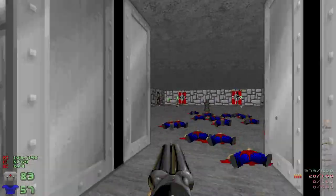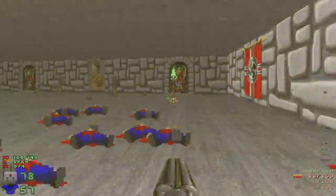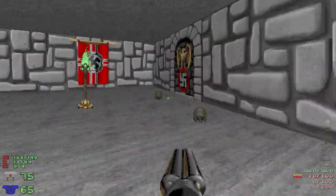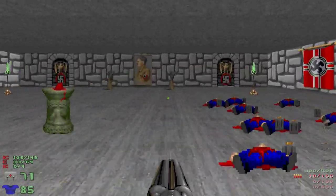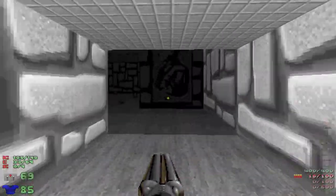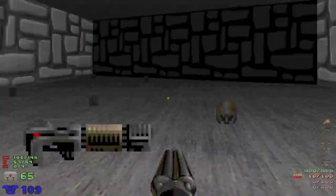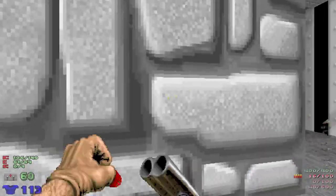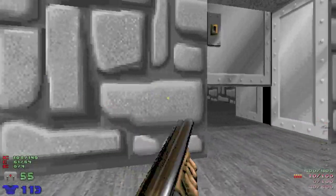I shot around that corner and there was no one there at all. A few armor bonuses here you need to be watchful of. Coming up right now is our first — well, second — secret that was not in Wolf 3D. I have a feeling I'll be traversing back to that secret very soon.